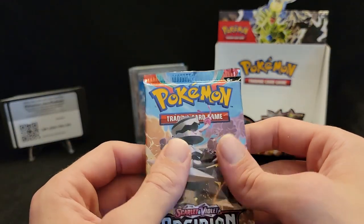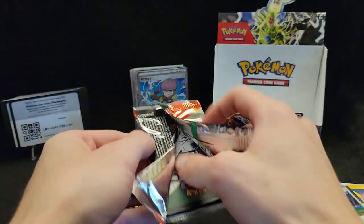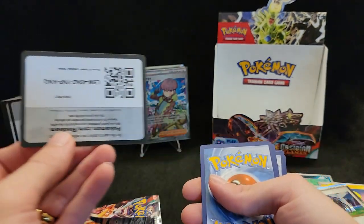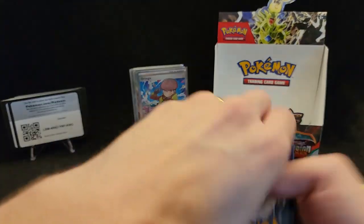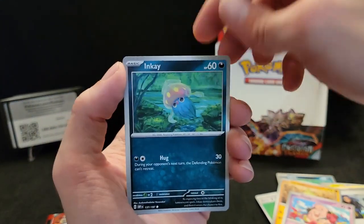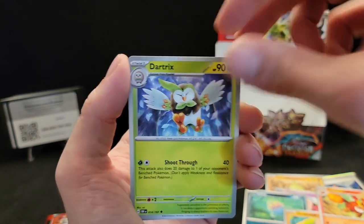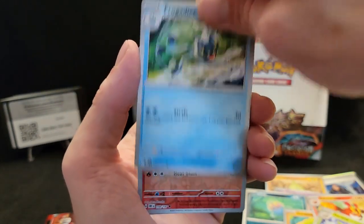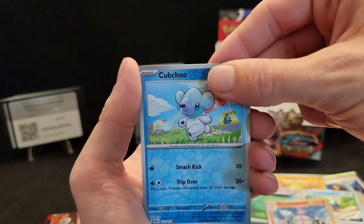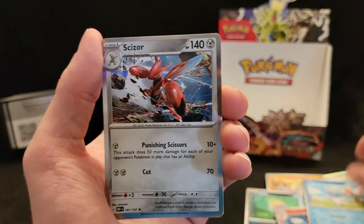Last pack — Reverum! This has been a great box but I wouldn't argue with one last hit. Let's get this code card out. Larvitar, Fletchling, Inkay, Toadscruel, Darmanitan, Dartrix, Bramblin, hollow Chandelure, reverse hollow Chandelure, reverse hollow Cubchoo, and our last card of the day is a hollow Scizor.